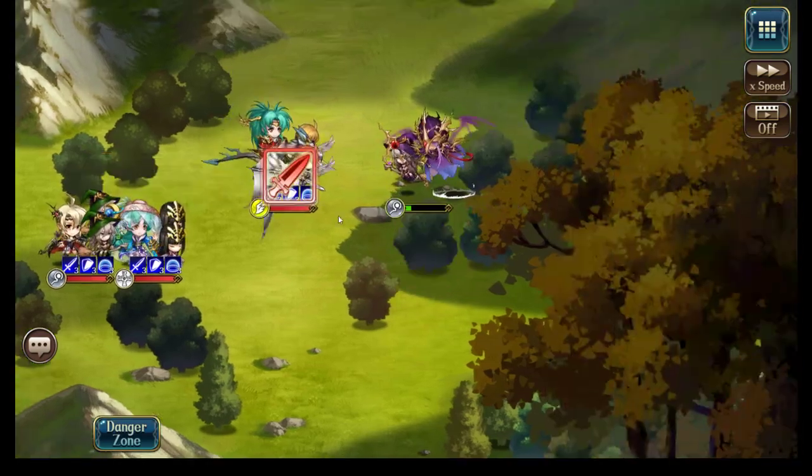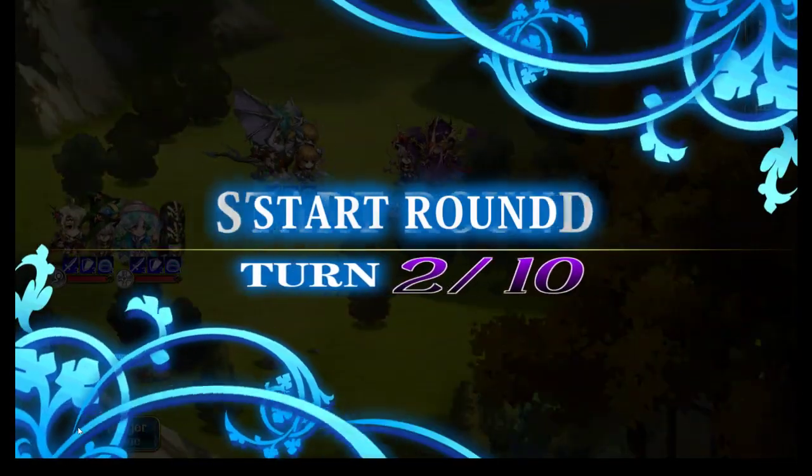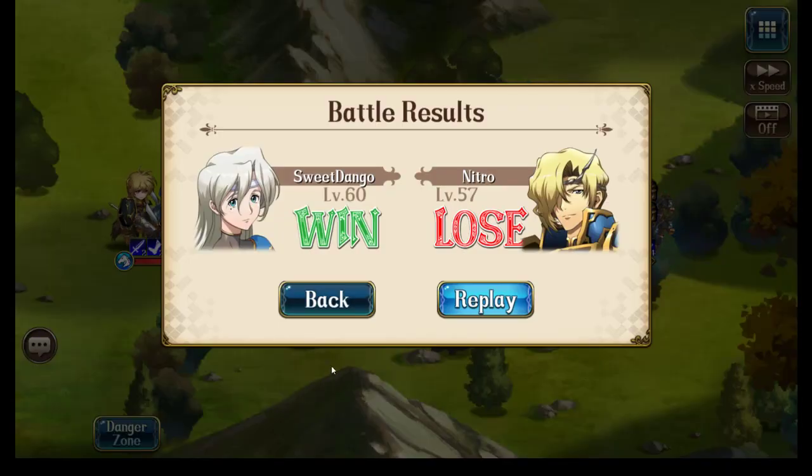Look at that. Before I got to act, four of my five characters are dead, and the last one is barely alive. At this point, the last character just falls right on turn two. So, it's a great design — three AoE attackers that instantly charge forward and crush you before you can do anything.